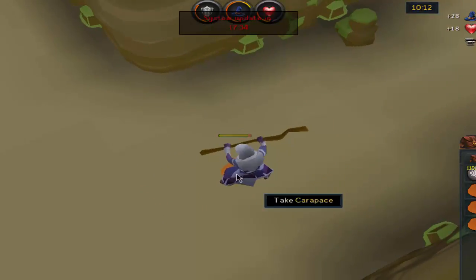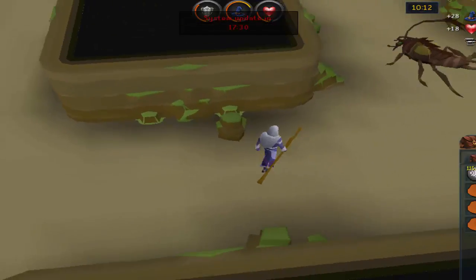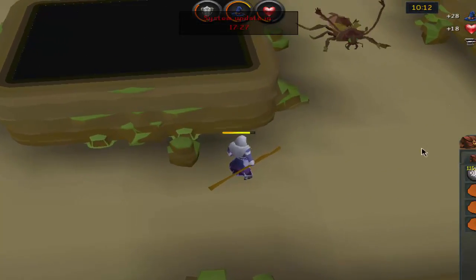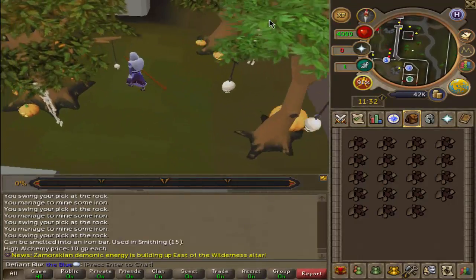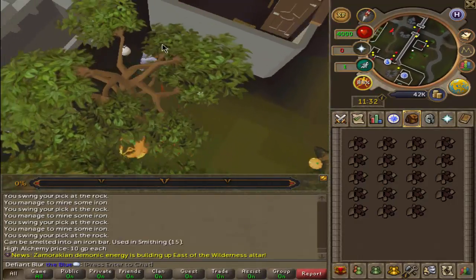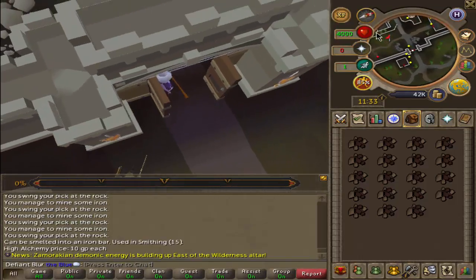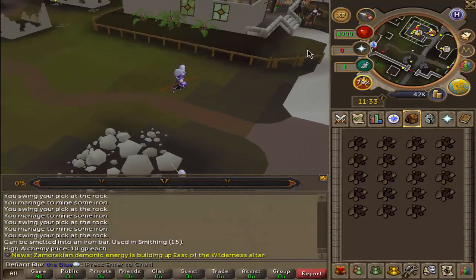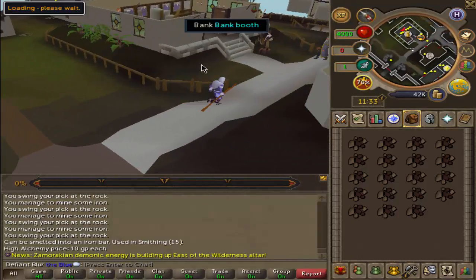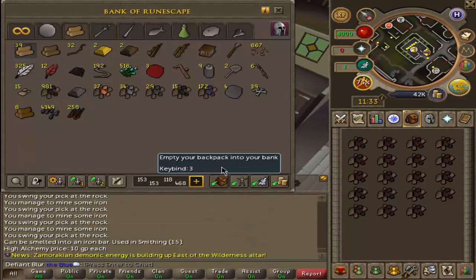That's a nice little drop — weapons sorted. That should be exactly 1,000 iron ore mined — about two and a half hours of work mining iron. I'm not the most efficient miner, although I did not take a lot of breaks.